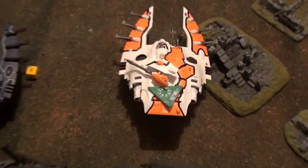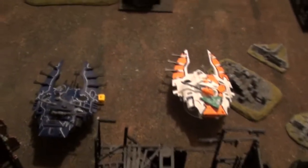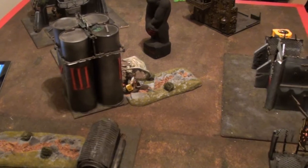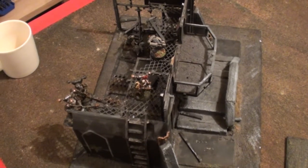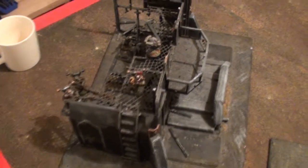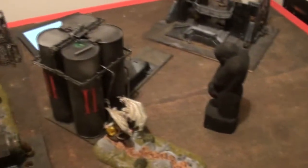Shuffled the Wave Serpents a bit. Farseer got Fortune on, but it was a double one — Perils. I negated it. Shot the Bright Lance snapshot. The Flying Demon Prince didn't get anything done. This came on at last, but everybody in range killed 2 of the Havoc — they were just the Bolter guys, and Leadership held. Voitto shot the Star Cannon and killed 3 Noise Marines, but they are fearless. Gotta remember that Elites are always fearless.